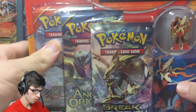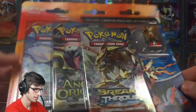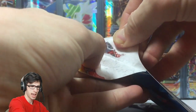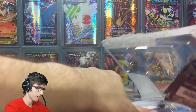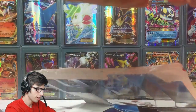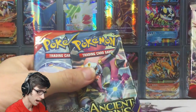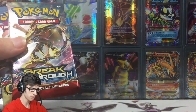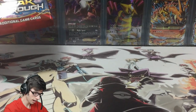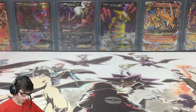Without further ado, let's just get straight into this. There's not too much else to say — it's very straightforward. You've got the three packs and the pin and then we just hope for the best pulls from here. You can get some good stuff — there are awesome cards in Primal Clash, awesome cards in Ancient Origins, and definitely some good pulls in Breakthrough too.